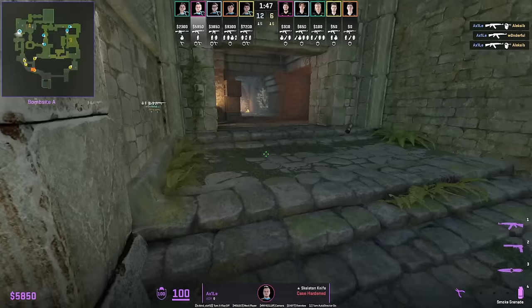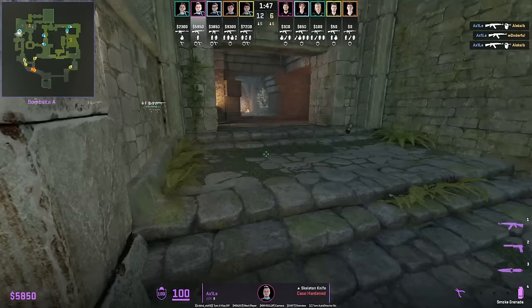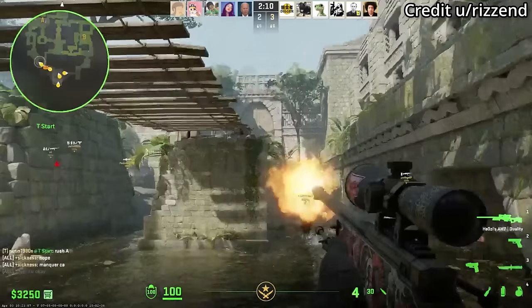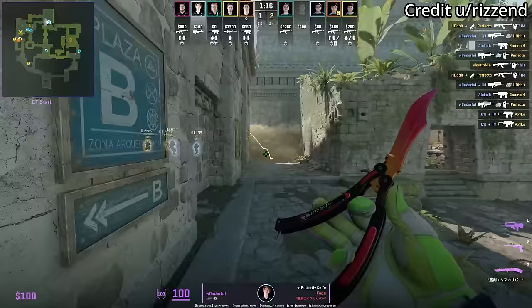Axel makes a very aggressive play — before pushing to A main he fakes the smoke to make it look like he smoked it off so nobody pushes through. The T does the body wall bang and you don't need the boost — you can see this player on the back wall using this lineup.